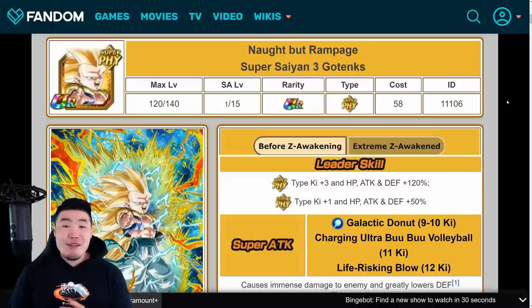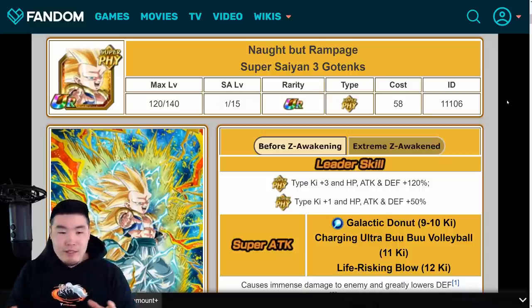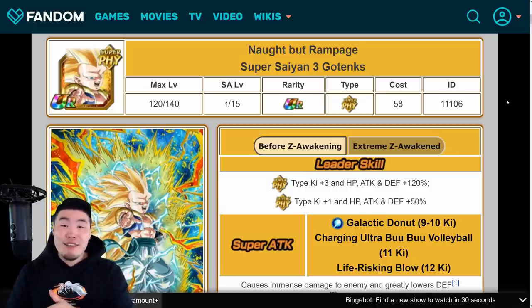Hey, what's going on guys, welcome back to another Dokkan Battle video. The PHY Super Saiyan 3 Gotenks Extreme Z Awakening details have officially been revealed and I just think it's absolutely perfect. That's not to say I think it's the best EZA in the game, because I don't, but I just think they did everything right and made all the necessary changes without any weird negative attributes left in. With that said, let's jump right into it.